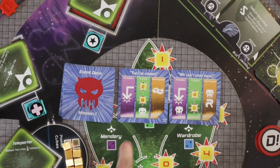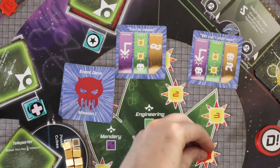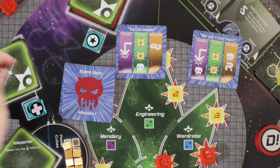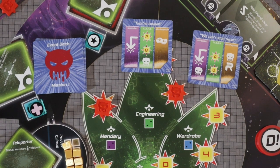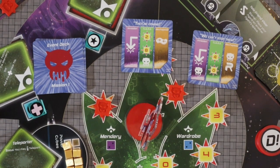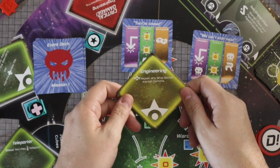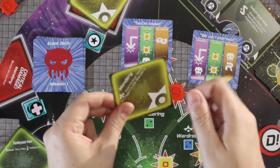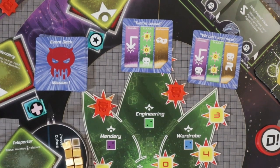For the TIARA event, one option places bad guys on sectors four and zero with no other effect; another places bad guys on sectors two and eight and they then attack. When they attack, if an agent is in that sector the agent simply loses one armor patch. However, if no agent is there, the TIARA itself takes damage — for example, the engineering section would flip over and become slightly worse, and the mindery would also flip if no one is present to absorb the damage.